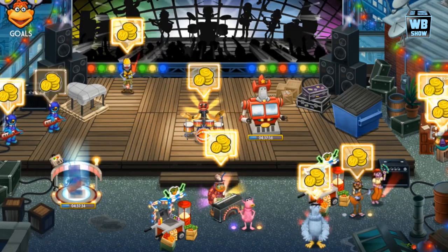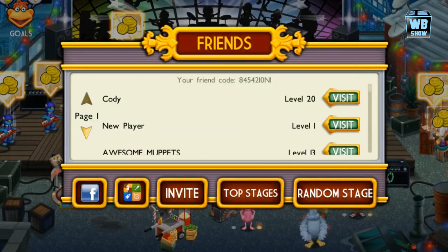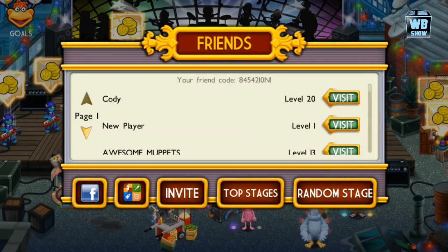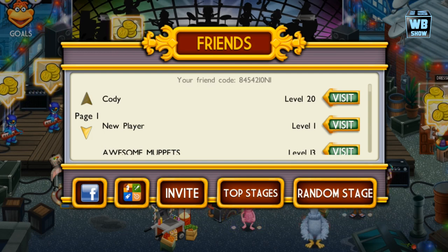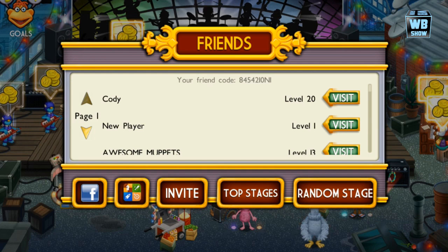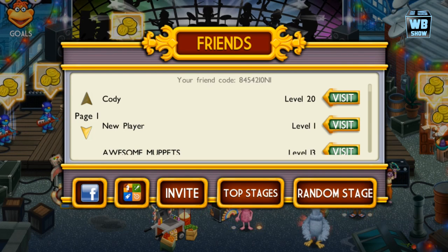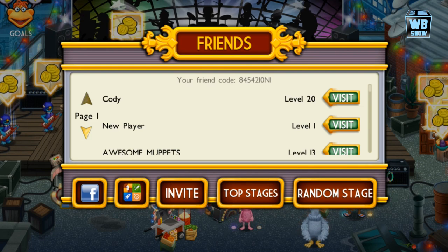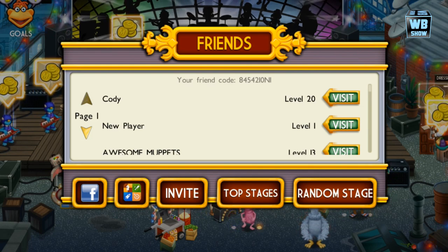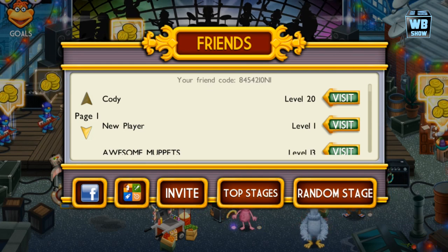This video is going over some stuff. Some of the viewers have asked me what my friend code is, or said that how I typed my friend code in was wrong. But here it is — I'm not really sure if it's a bunch of I's, L's, or O's, but your friend code is 84542, and I think that's an I, a 0, and an I.